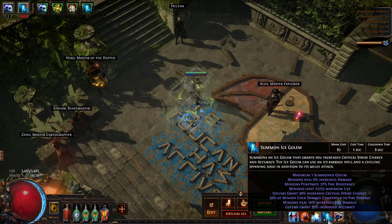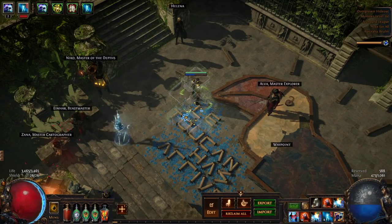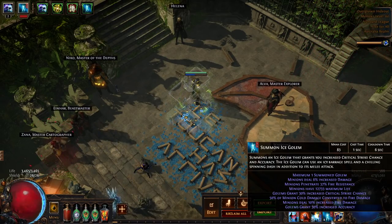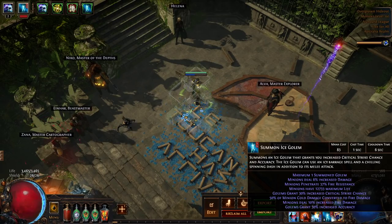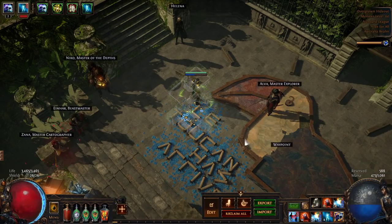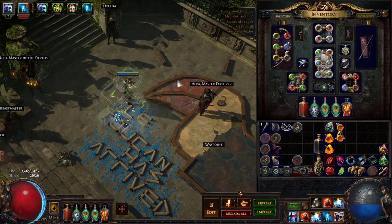From a golem perspective, you can use an Ice Golem for critical strike chance and accuracy, a Lightning Golem for attack speed, or a Fire Golem for damage. Alternatively, a Stone Golem grants life regen, a Chaos Golem gives some resilience against physical hits, or you can choose no golem at all if you prefer more resilience against enemy attacks.